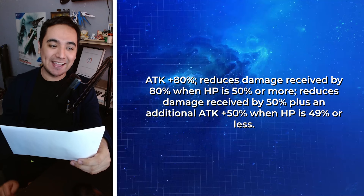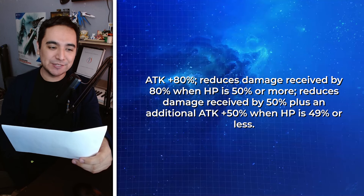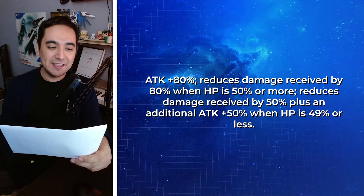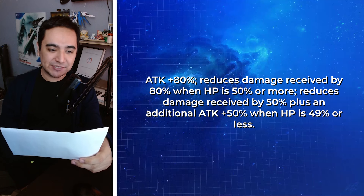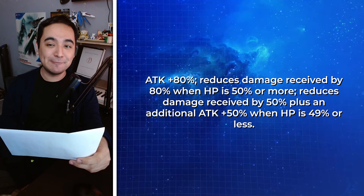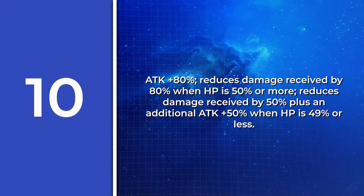Alright, here we go. Question number 2. This unit's passive skill is: Attack plus 80%, reduces damage received by 80% when HP is 50% or more. Reduces damage received by 50% plus an additional attack plus 50% when HP is 49% or less. What unit is this one?